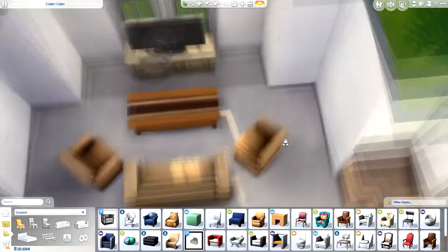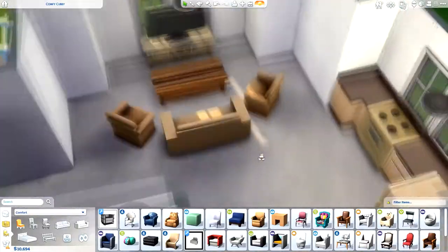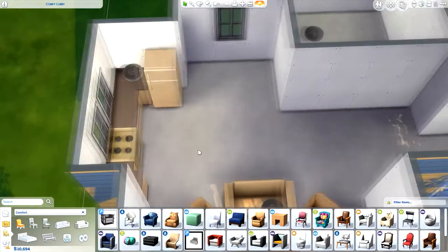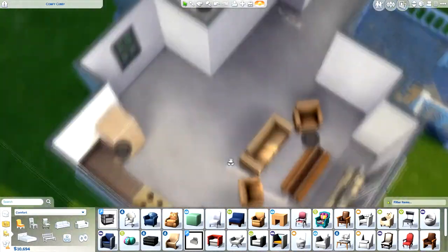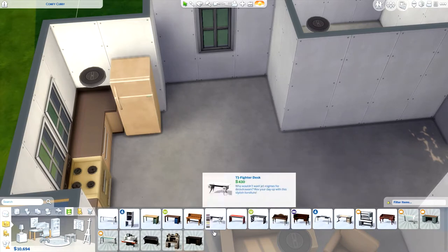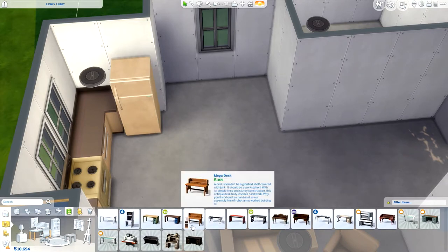I did this in a kind of random order — I sometimes start with one area and then move to somewhere else, which is what I did here. I'm not finished with the kitchen but I've moved on to the living room for a bit, and now on to this computer area. I've still got to go back to the living room to do the paintings and wall coverings. I just like to have something in each part of the house and then go back with the details.